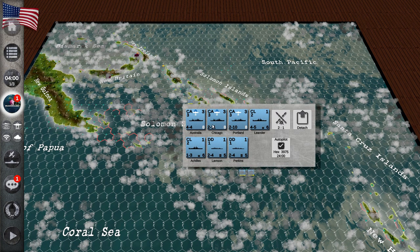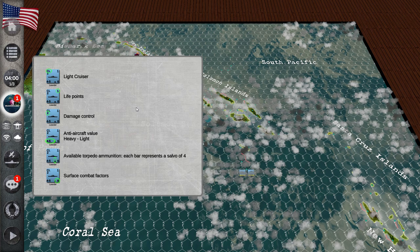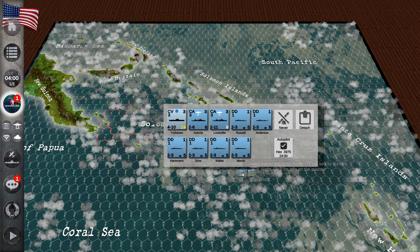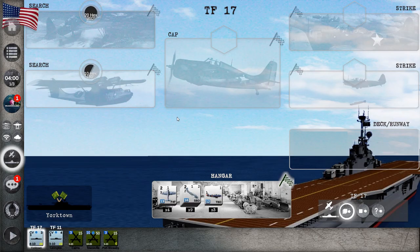The task forces consist of two heavy cruisers, three heavy cruisers, a light cruiser, two light cruisers, and a destroyer with a carrier, plus two heavy cruisers and six destroyers.